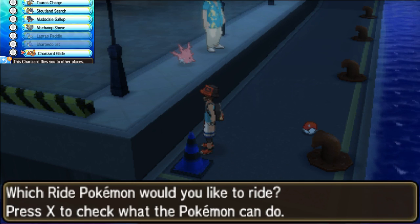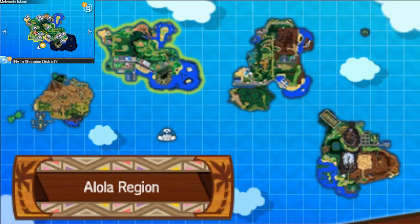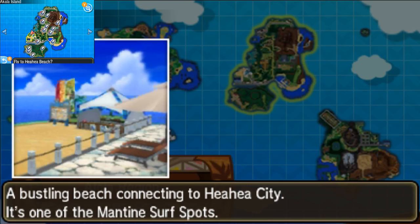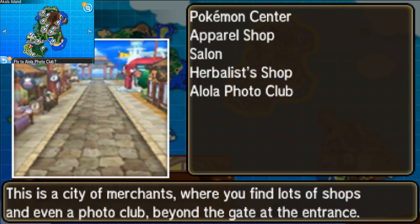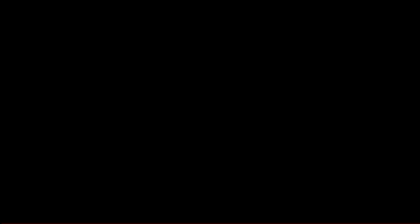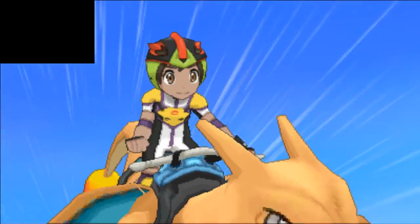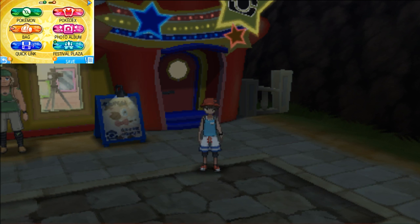The next one is kind of difficult if you miss it. This one is in Ula'ula Island - not Poni Island. It's in Ula'ula Island. You're going to want to head over to Konikoni City because you're going to have to go through the tunnels and get to the lighthouse. I'm going to teach you how to get there.